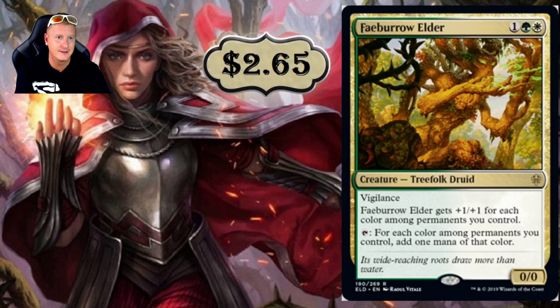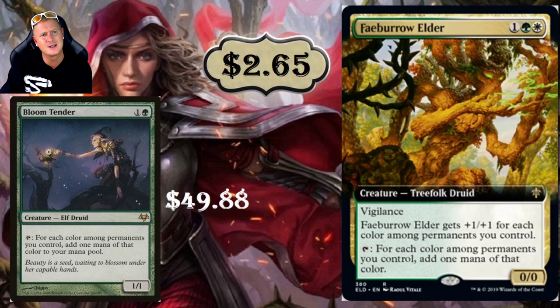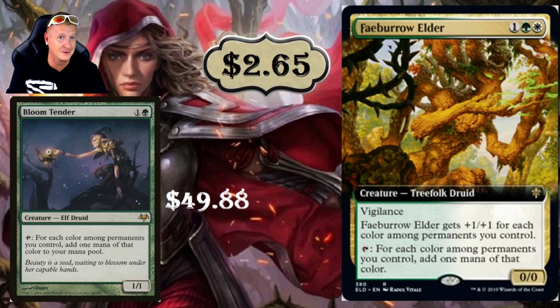Fae Burrow Elder is a three-drop Creature — Treefolk Druid. It's got Vigilance, and it gets plus one, plus one for each color among permanents you control. Tap it to add one mana of each color among permanents you control. It's $2.65. This is very similar to Bloom Tender, which is $49.88. I can see Fae Burrow Elder going up in price as a budget replacement in Celestia colors for EDH, though I don't think Bloom Tender is going to go down.